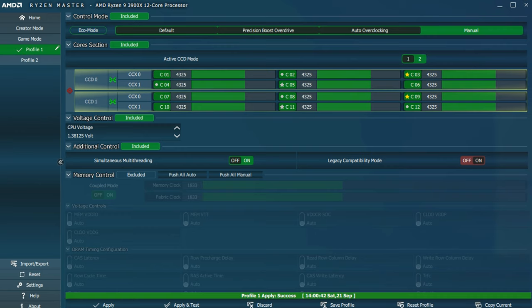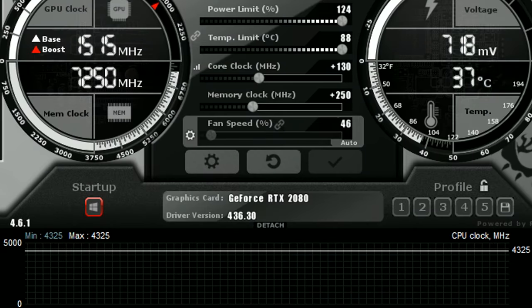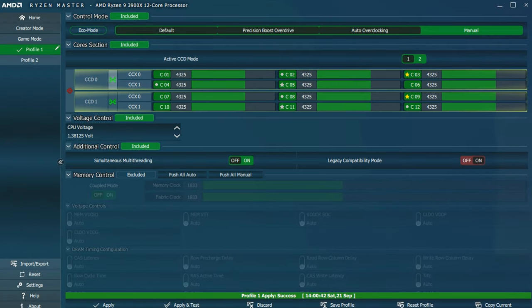Check MSI Afterburner — it's at 4325 for the clock speed. Now, for me I know that CCD0 is my good CCD; I'd assume for most people that's probably the case, though I don't have actual evidence. You might find out that CCD0 is your bad one and CCD1 needs to be overclocked more. Start with CCD0 — I have 4325 in right now and I know going higher all-core will crash in Cinebench, but I can type in 4400 on one CCD and hit apply.